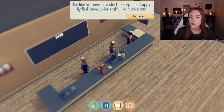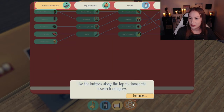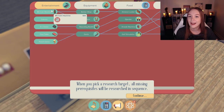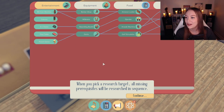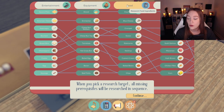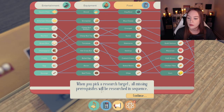So research. Hipsters need new stuff to keep them happy. Older stuff is more ironic. We got the research tab. Choose the research category. Hover your mouse over each research item to find out what benefit it gives. A bitcoin machine. And then we've got equipment — different tills, microwave, a sandwich station. Food. I can pick a research target and all the missing prerequisites will be researched in sequence. Kind of like a sieve.